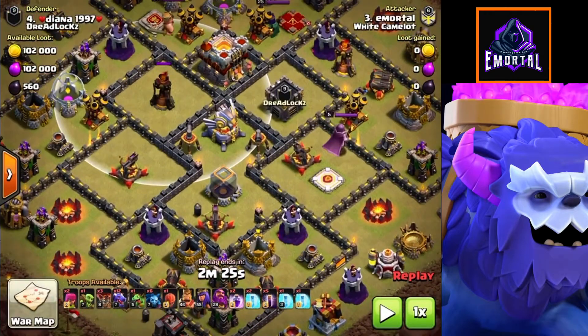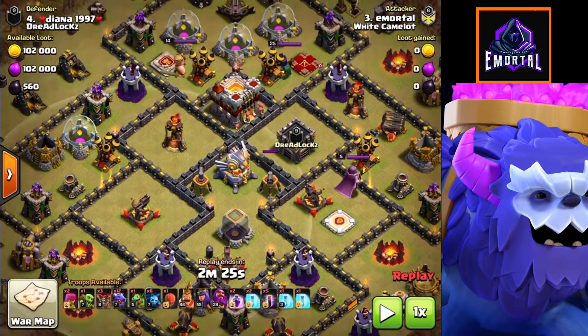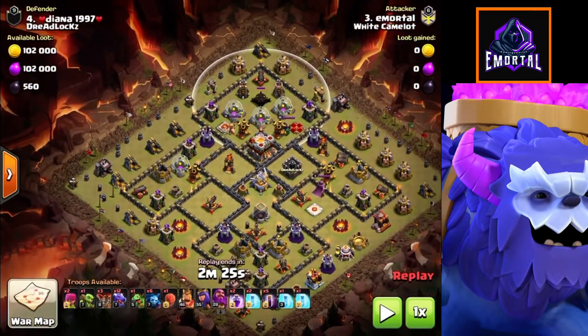The second thing to look out for is we have three air defenses that are exposed and set to ground, and one that is set to air. This definitely comes to our advantage, especially in a base like this with all three wizard towers being at the bottom. That really helps us with our bats once we deploy them, because once this wizard tower is knocked out, we can come in with our bats as there's no splash damage.